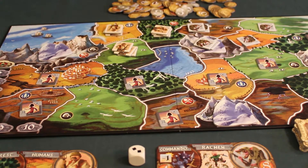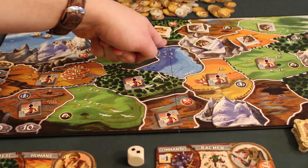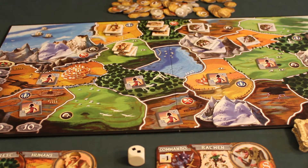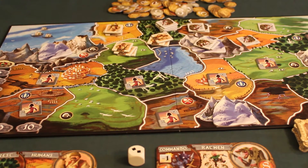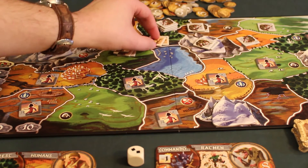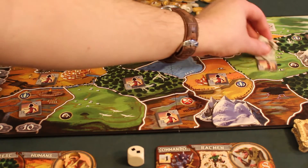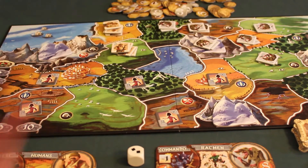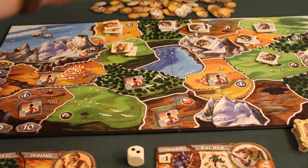Every territory with a mountain has a mountain token in it, so taking that territory costs 2+1=3, but with Commando it costs only 2. The mountain token remains there, making the territory harder to take but better to defend. If the Orc player wants to attack a territory occupied by the other player who has 3 tokens there, the cost is 2+3=5, or 4 with Commando. When a territory is taken from another player, that player loses one token permanently — it is removed from the game — and the remaining tokens can be redeployed at the end of the attacker's turn. The second player marks 6 points and ends his turn.